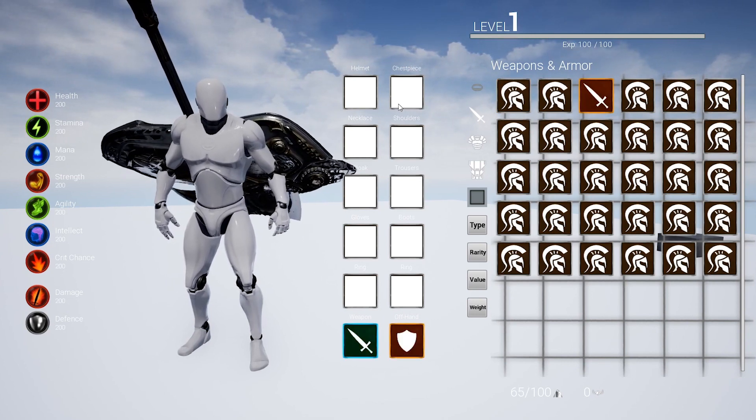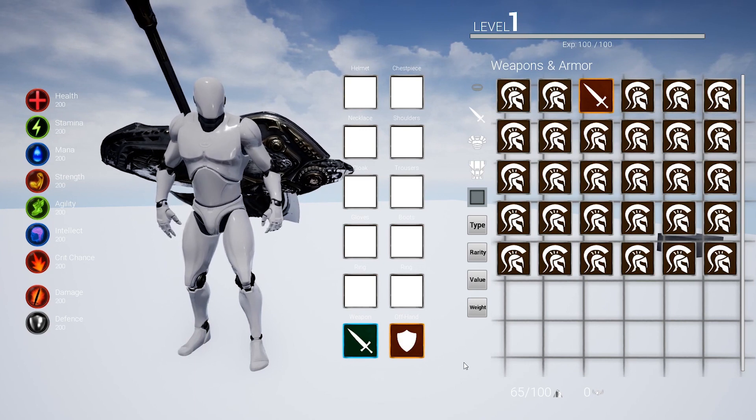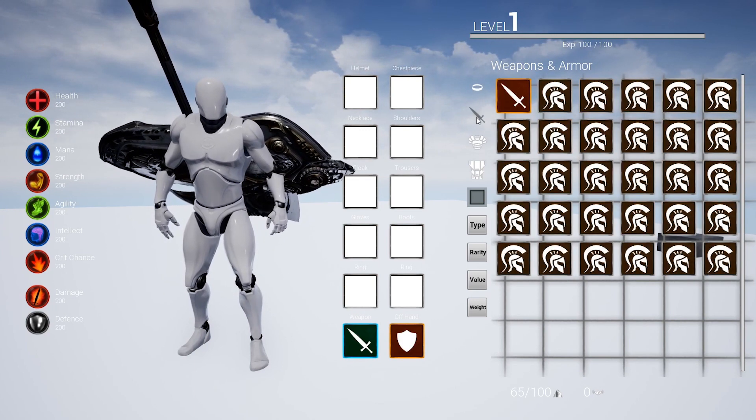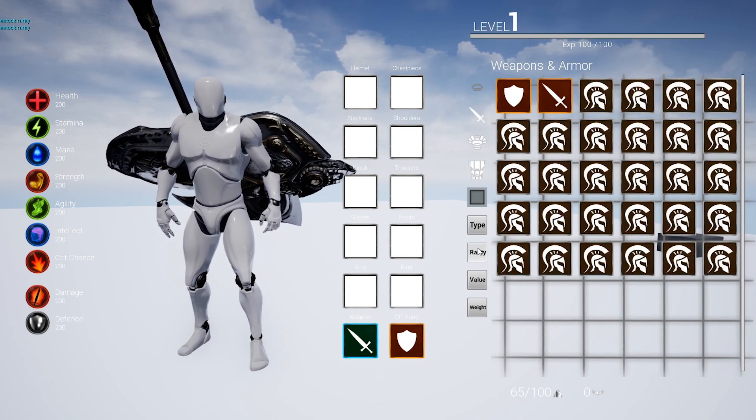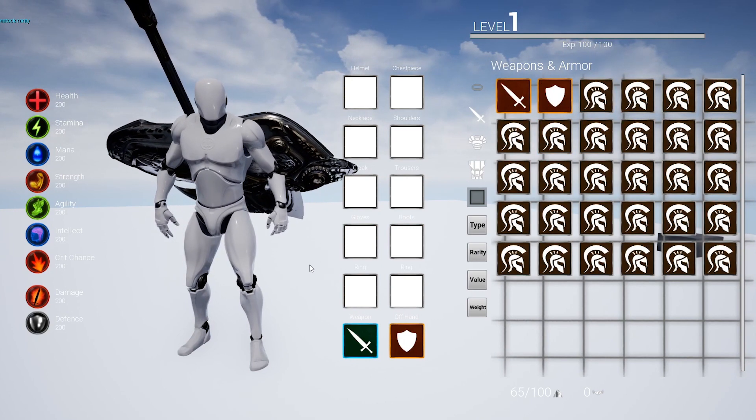We've still got stats and looting chests to do, but then we're about done with the inventory and equipment page. I'm also in the process of paying an artist to produce some stunning graphics to go with the inventory, so don't worry, it won't look as dull as this.